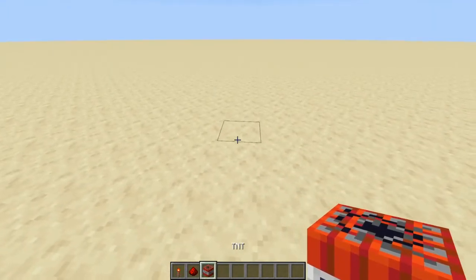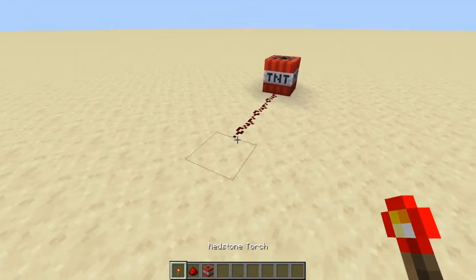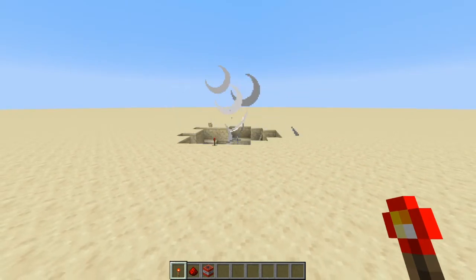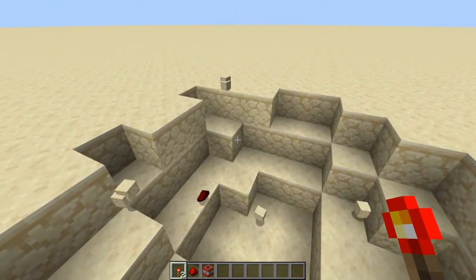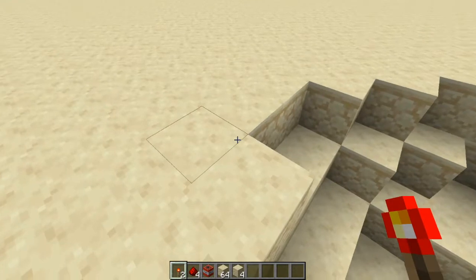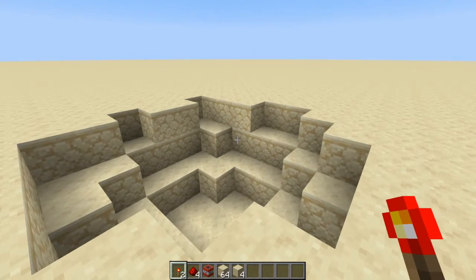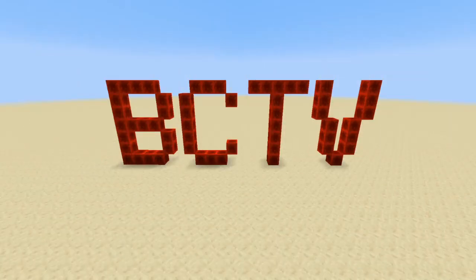Last but not least: TNT. If you power it, it explodes. Since around version 1.15, when TNT blows up it no longer destroys the surrounding blocks — so you can get all your blocks back. This is super useful for automatic TNT setups like flying machines. That's it for the very basics of redstone components. Next time we'll dig a little deeper. Don't forget to like and subscribe, and feel free to leave a comment — see you later!